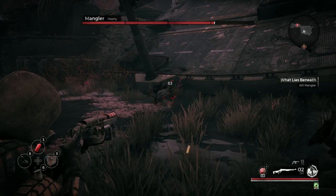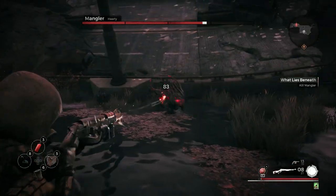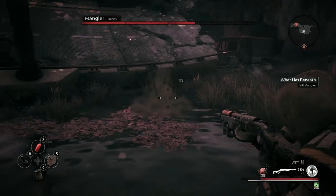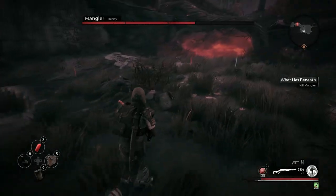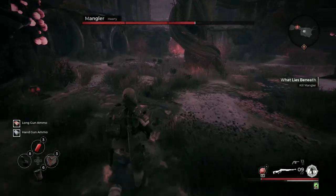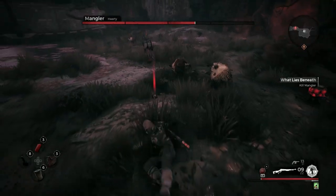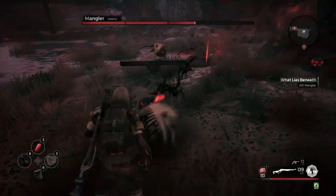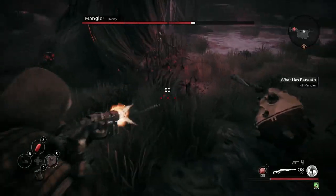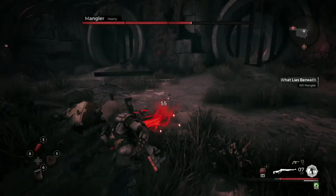Whenever the Mangler sprints or jumps towards you, he will occasionally exhaust himself — these are perfect opportunities to inflict a lot of damage very quickly. Once he recovers, he's going to burrow underground and be untargetable for a short time, so just run and avoid taking damage. Once he resurfaces, he'll do the same thing over again, giving you another opportunity to deal damage while he's exhausted.